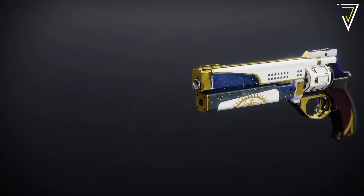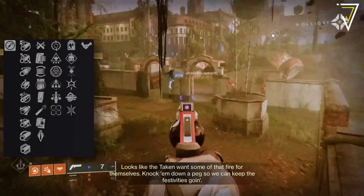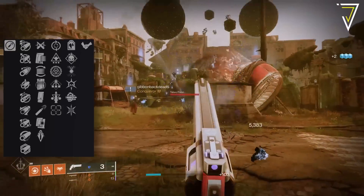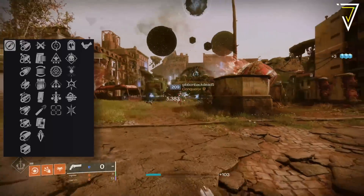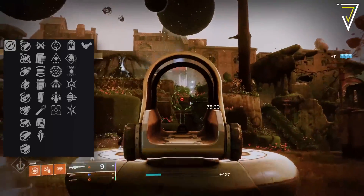That's followed by the Sunthink New, introduced in last year's event, which is a legendary Stasis Kinetic Hand Cannon. This one is an aggressive frame firing at 120 rounds per minute, and also has 6 perks in each column, including Feeding Frenzy, Wellspring, Ensemble, Stats for All, Triple Tap, and Tunnel Vision, alongside Headstone, Demolitionist, Harmony, Thresh, Multi-Kill Clip, and Well-Rounded.